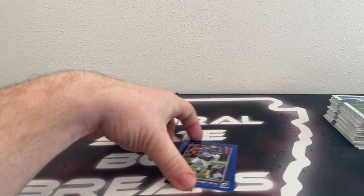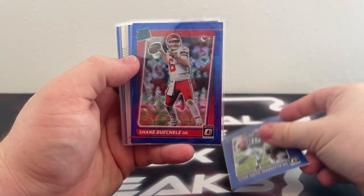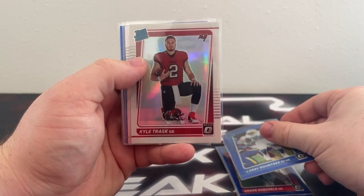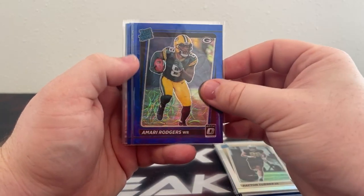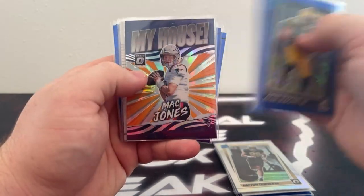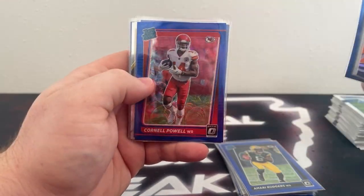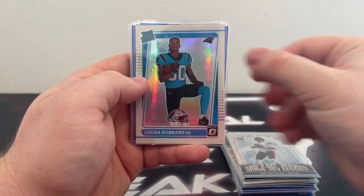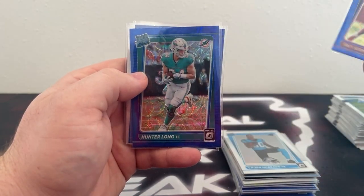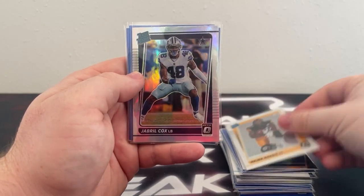Nice to see some big names — good break for the Patriots. No Trevor Lawrence, no Zach Wilson. But here's what we did get: Blue Scopes of Smith-Marset, Shane Buchel, and Larry Roundtree. The hollow variation Kyle Trask, the silver-rated rookie Peyton Turner. Blue Scopes — Amari Rogers, Dwayne Eskridge, and Simi Fihoko. The My House Mac Jones variation, Bateman hollow, silver Bateman. Blue Scopes — Perkins, Powell, and Patterson. Elite Series rookies Najee, white-hot rookies Justin Fields, hollow variation Chuba Hubbard. Blue Scope Trey Sermon, Hunter Long, and Jacob Harris. Legendary Logos Mattie Stafford. Hollow variation Najee Harris.